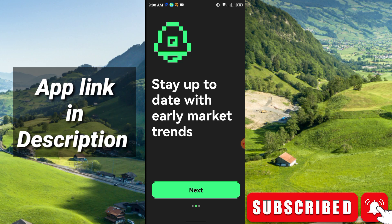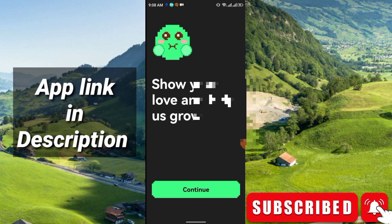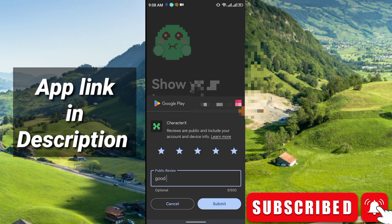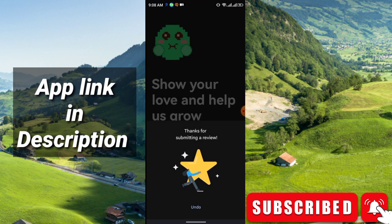Stay up to date with early market trends — just click Next again, then click Next once more. Now, show your love and help the app grow: just click Continue, give them five stars, click Submit, add a comment like 'good', click Submit again, and thanks for submitting a review.